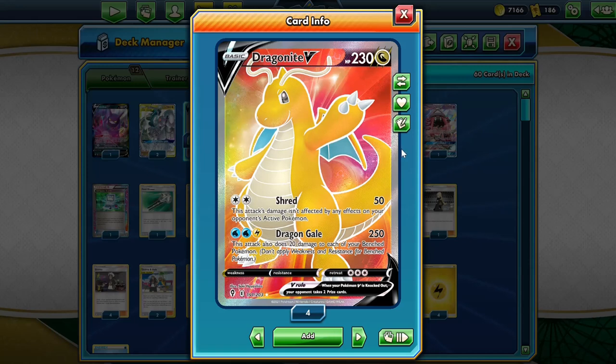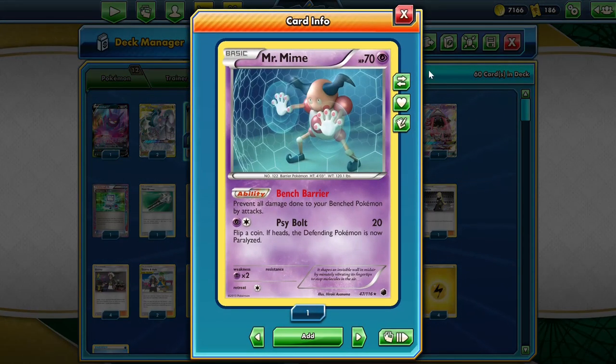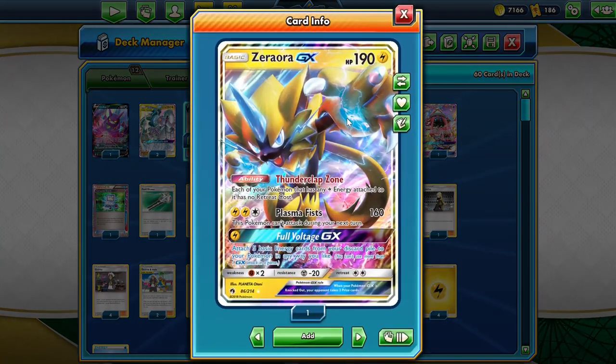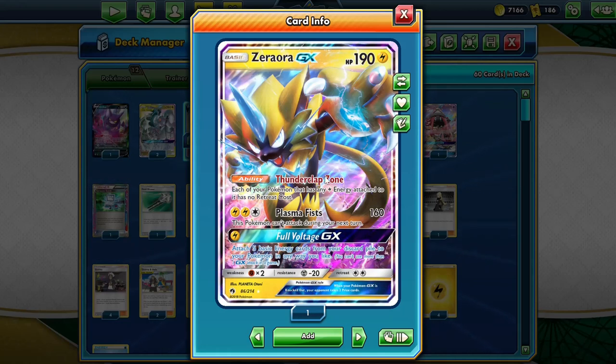Then we want to power up our Dragonite. Normally we do 250 damage, but because we've used ADP's Altered Creation we do 280 damage. We do 20 damage to all of our benched Pokemon, but we can stop that if we use MrMime, which prevents all damage done to our benched Pokemon. We also use the Aurora GX, which lets all of our Pokemon that have any lightning energy attached have no retreat cost. This also includes double Dragon energy because double Dragon counts as every single type of energy.